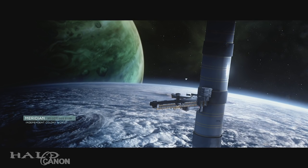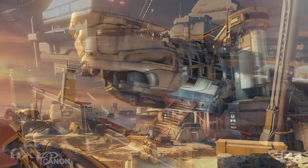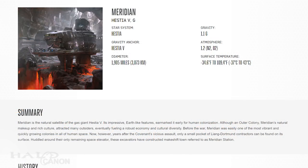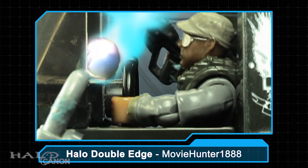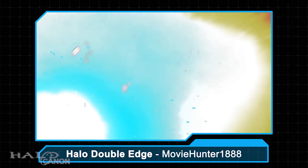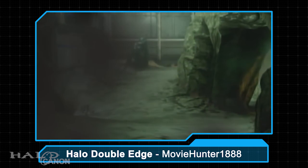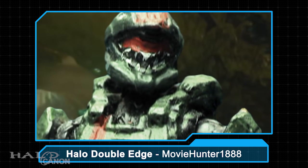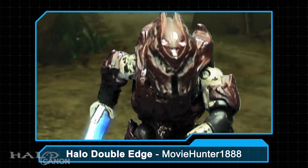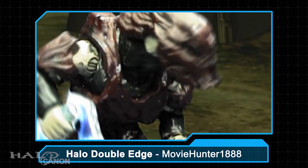The featured Universe article this week is Meridian, the history of which we've covered here before. The article also includes map information for The Rig and new information on Darkstar and Jorda stations, all of which are set on Meridian. The last thing for today is a shoutout to Joseph Ballant and his YouTube channel MovieHunter1888. Joseph produces stop-motion animated shorts, notably Halo-themed. Specifically, he asked me to direct you to a 25-minute short called Halo Double Edge. I definitely recommend checking out the short and his channel — the animations are pretty damn good. Links are on screen and in the description, alongside a link to his Twitter page.